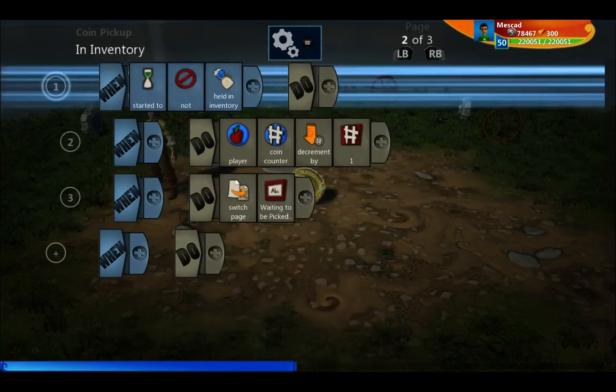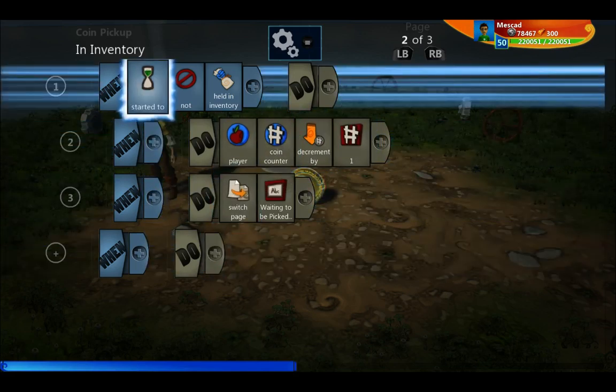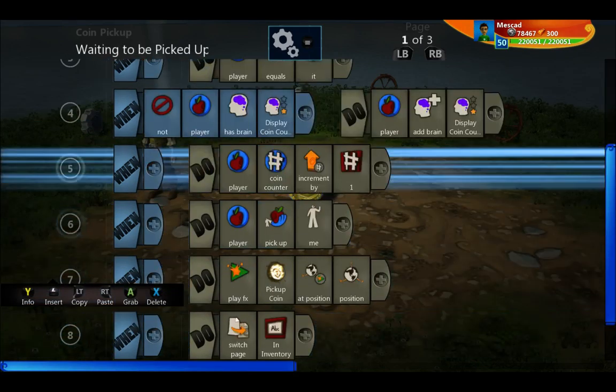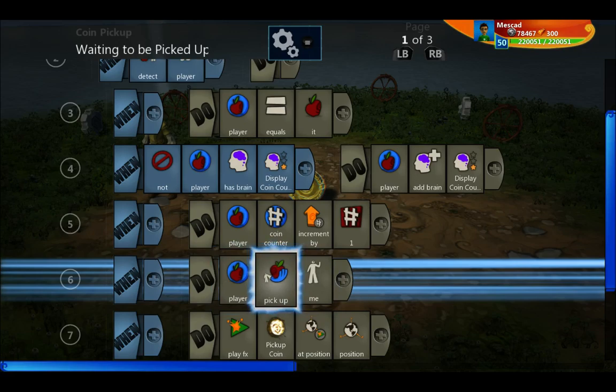The brain contains really only one line. The coin also has a rule: when it's in your inventory and starts to not be in your inventory, it decrements the coin counter by one. So the coin itself takes care of adding and removing itself from your coin counter. When the player picks it up — this is the 'player pick up me' trigger — that's how it goes to the player's inventory.